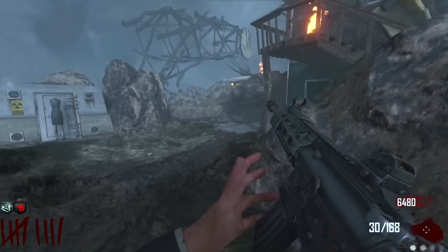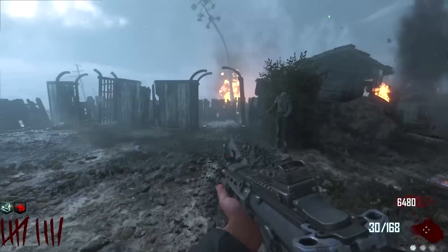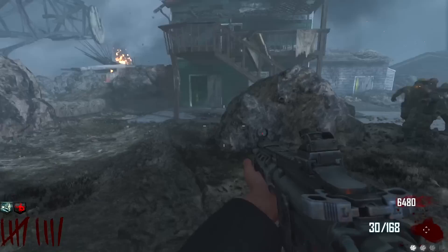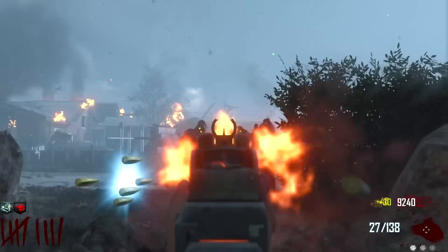We're getting another perk - I assume it'll be the other side of the map. Never mind, it's gonna be over here as well, just crashing in front of me. Mule Kick - the one perk I just don't want. If there's no perk limit, sure, but if there is, why would I ever want Mule Kick before Jug, before Double Tap, before Stamina Up?